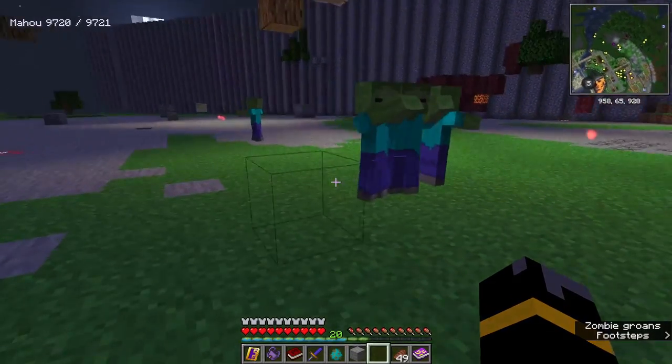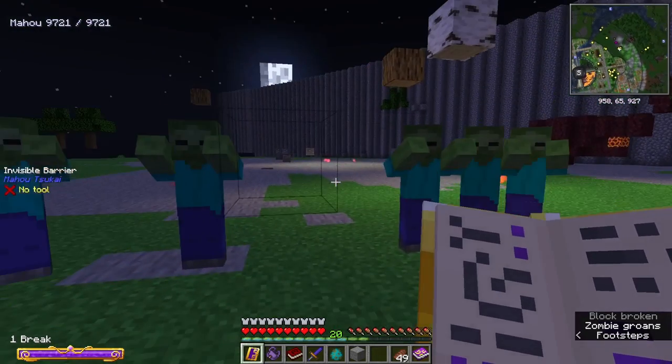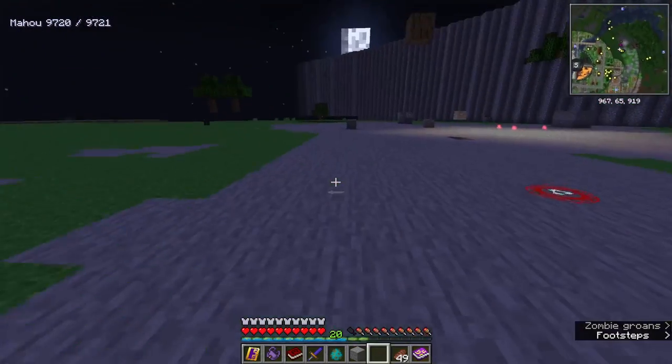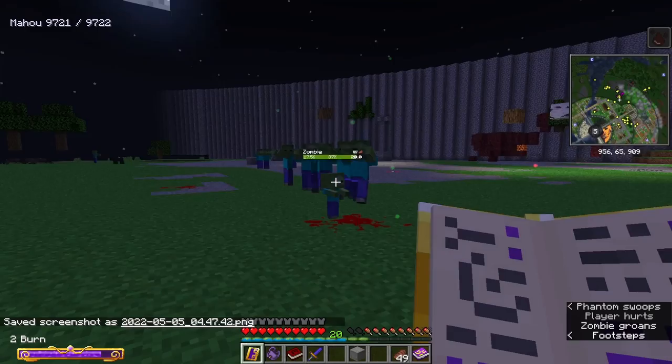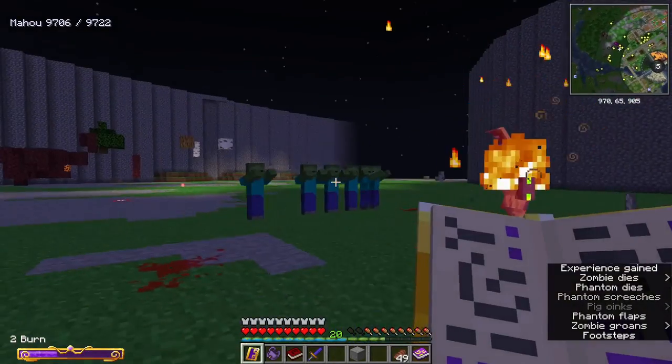If you use creative to spawn a mob inside of the boundary it'll allow it, but once the mob has chosen either side of the boundary, it'll be pushed and therefore won't be able to go either in or back out. I hope you found this lesson useful and will continue your day with a smile.